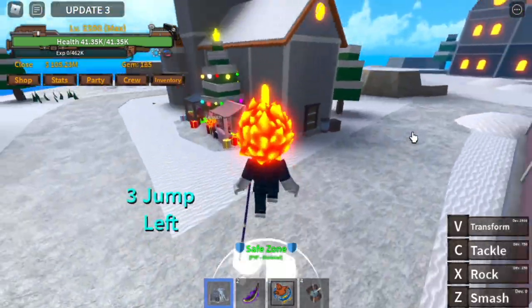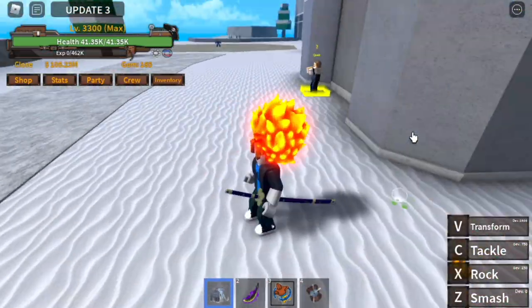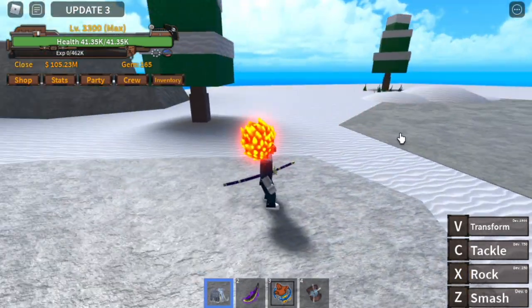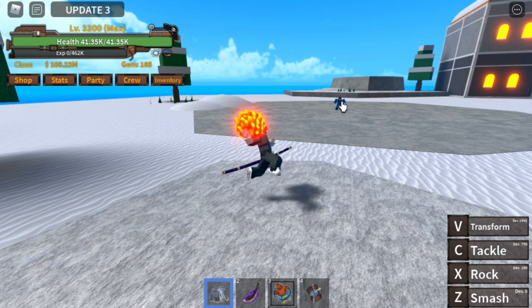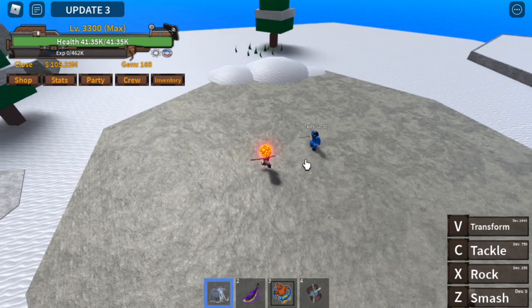So here is the mammoth fruit. It has four skills: the smash, the rock, and the tackle. We're gonna use the skills first before we transform, because I'm most likely sure that the skills will change once you transform. That's the smash — okay, let's move near guys, we will one-shot everyone here.